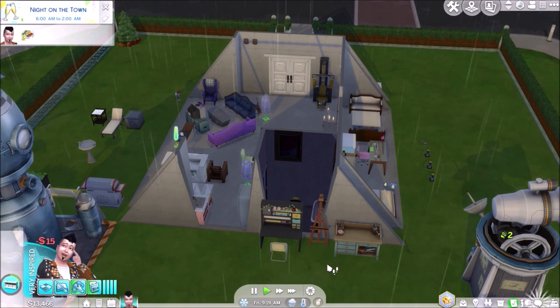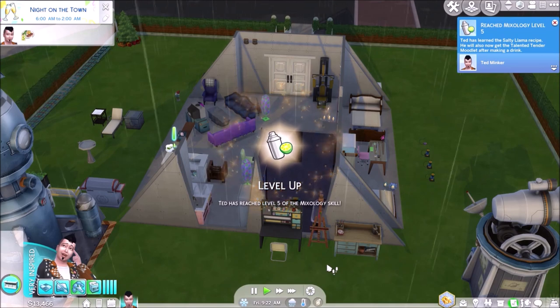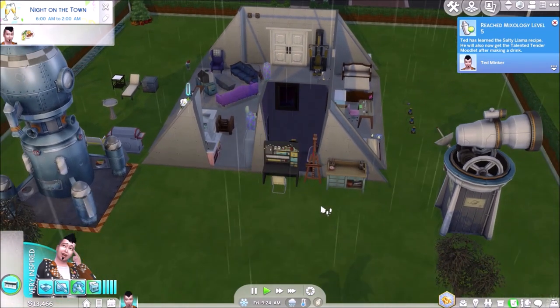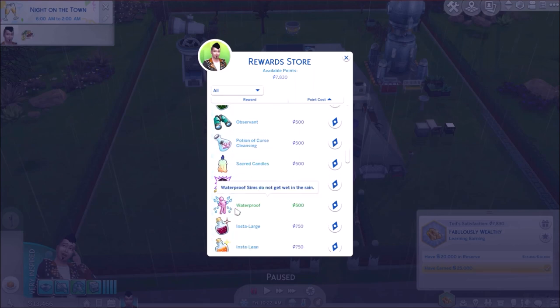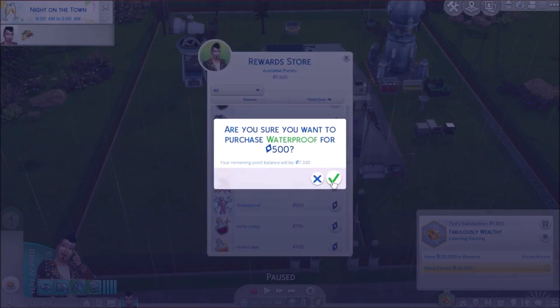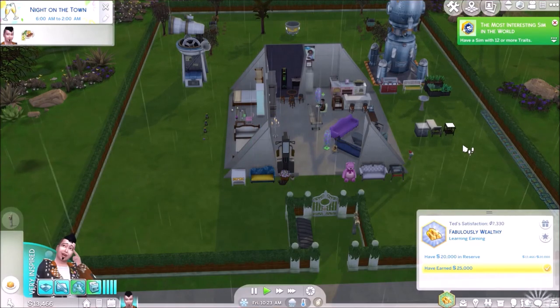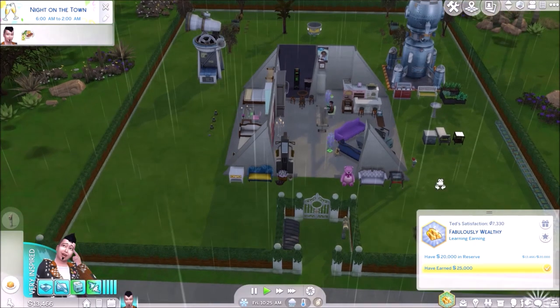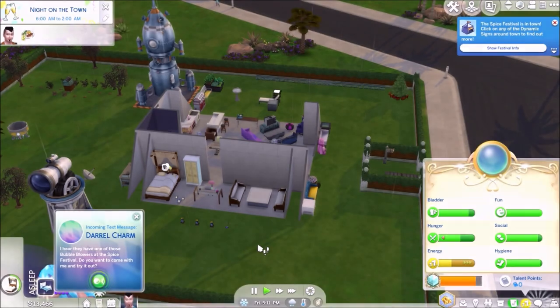The house is starting to look great — nice and full, looks like a proper home. He does love using the bar. We'll leave him to his own devices. We'll give him the Waterproof trait so he doesn't mind getting wet when he's out doing the gardening. That gives us another achievement — he's got 12 traits.